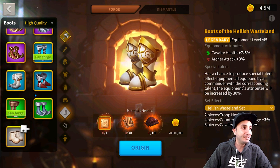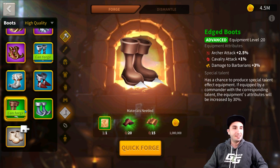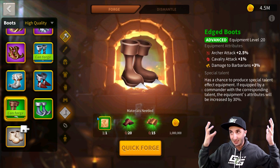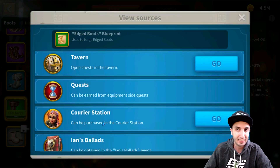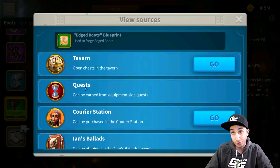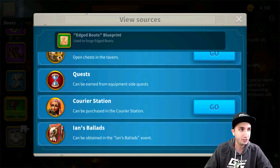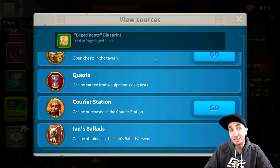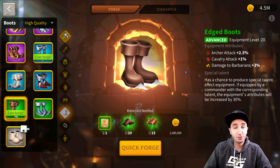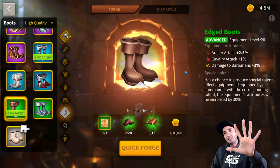The final piece of equipment in this set is the Edged Boots. On a 7-million farm account it already has one of these. Edged Boots are fairly popular — you can get them out of the Tavern, courier station, quests, and Ian's Ballads. It takes about a day and 18 hours to craft. This is our fifth recommendation, second to last to create.